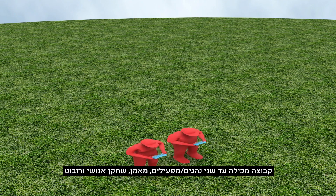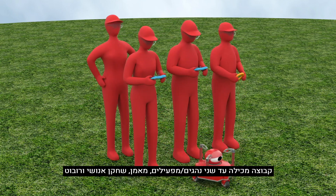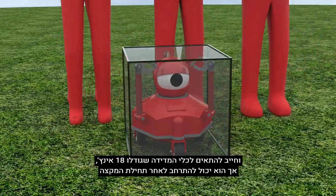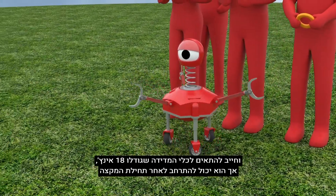A team consists of up to two driver operators, a coach, a human player, and a robot. The robot must be built from materials specified in the game manual and fit within an 18-inch sizing tool, but may expand after the match begins.